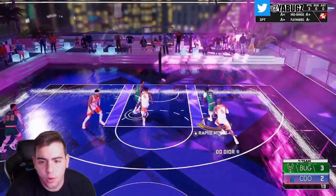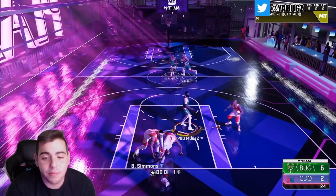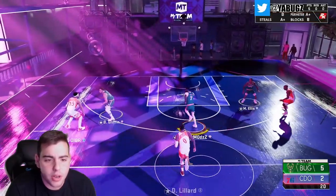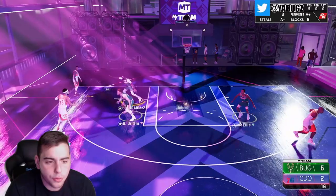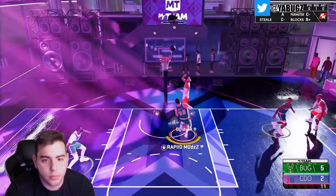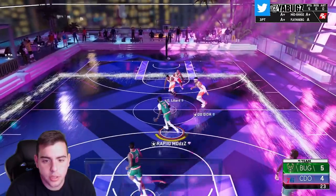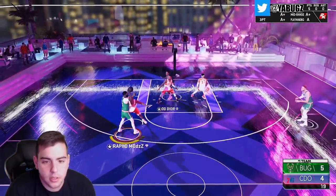Jaylen Brown and Blake Griffin for free — this is just great. This is the card you want to see. I wonder what Season 3 is gonna look like — is there gonna be a free Opal? Blake Griffin with good defense. Opponent has Simmons — is that diamond or sapphire? Either way this should be an easy dub. Let's check it out.